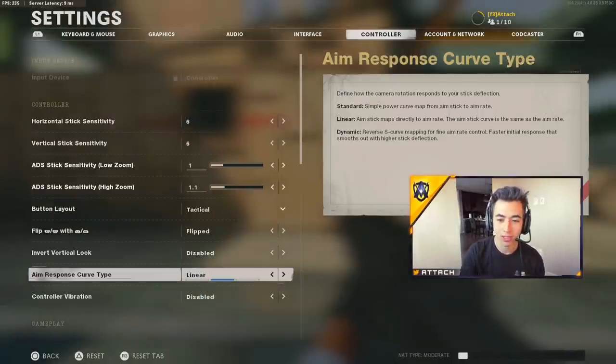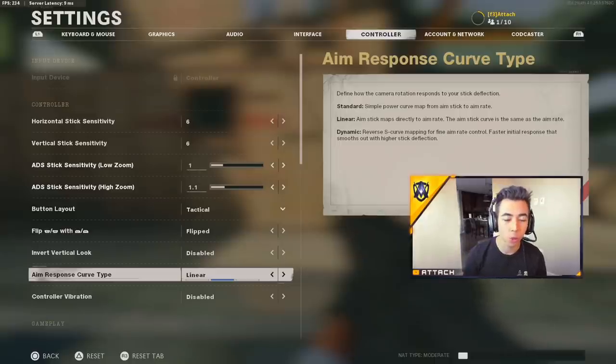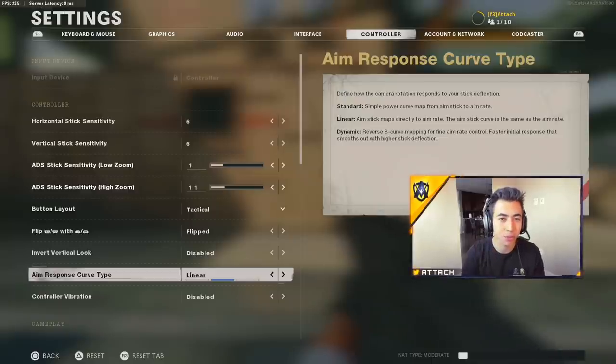Moving on to Linear: the aim stick maps directly to aim rate, meaning whatever you put into your movement with the analog is what you get out, whether it's on the inner or outer part of the stick. Linear is the best aim response curve for a newer player who's just getting into it, or someone returning after a couple years off. If you move your stick 5%, your in-game aim moves 5% as well — it matches perfectly. That's why Linear is the best for consistency.